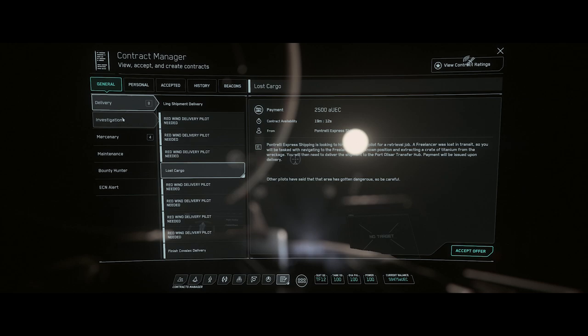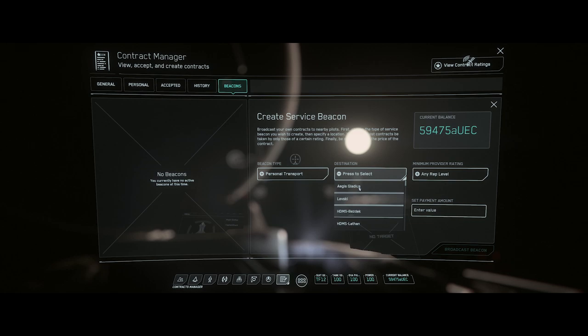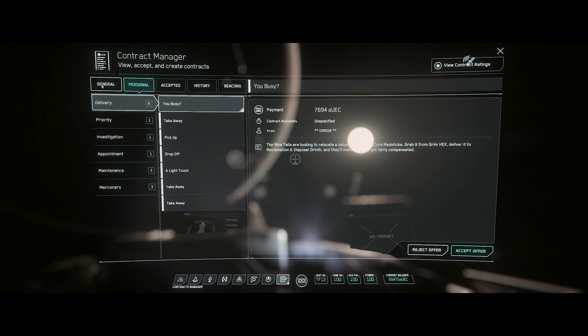Beacons are basically a call for help. You can create a beacon saying, oh crap, I went over my head, or I've accidentally ejected from my ship while going faster than light — please somebody come save me. Personal transport: someone can even come pick you up and take you where you want to go. My Aegis Gladius can actually be made into an option for that — that's cool, I haven't done that before. Pretty neat. There's a lot of stuff that even I need to mess around with here. There are tons of missions to do and a little bit more.